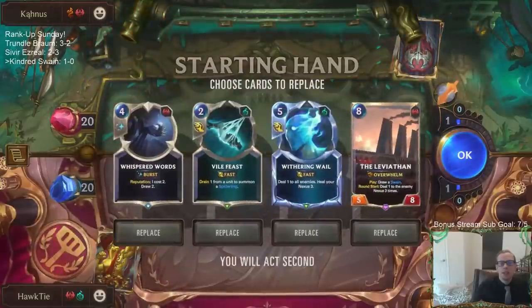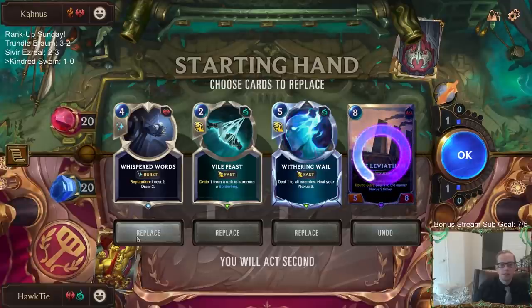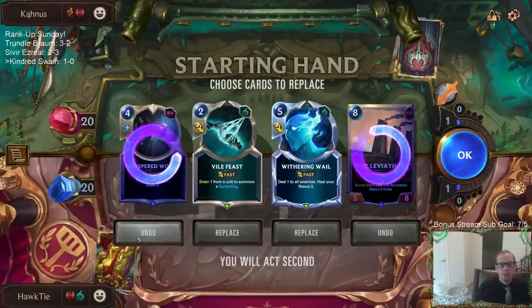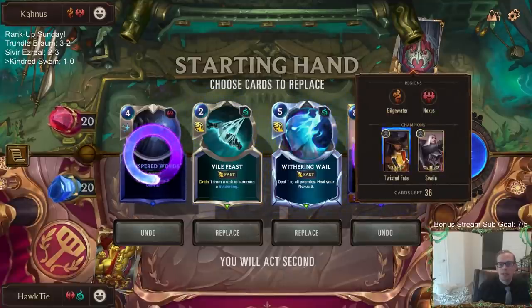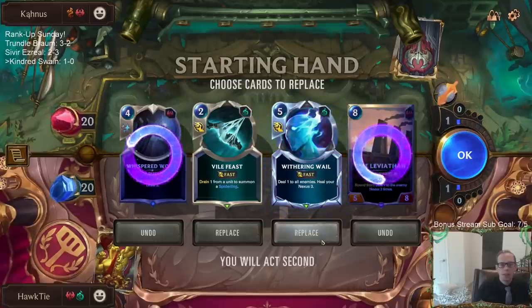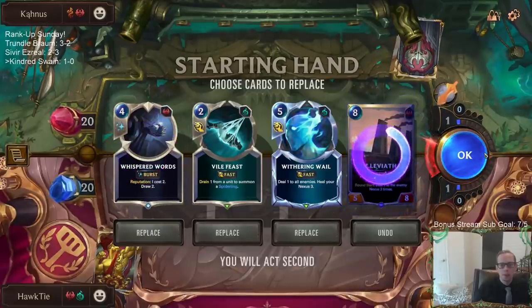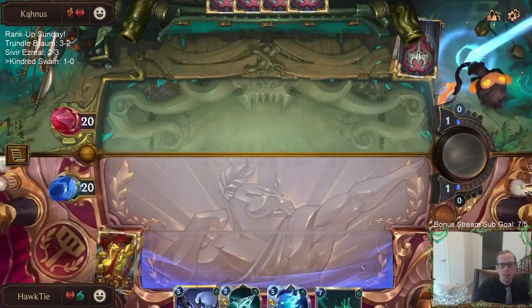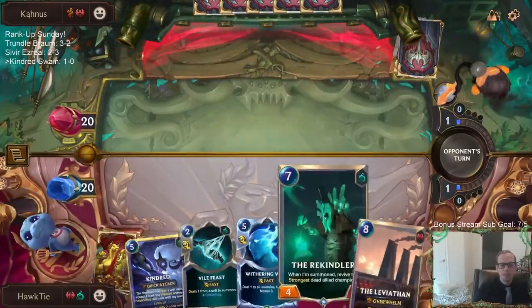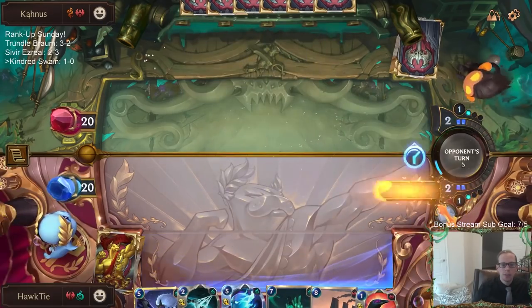Okay, playing another Swain deck - they got Twisted Fate. I feel like I mulliganed those but I actually kind of like Withering Whale and Vile Feast here - this version they can usually go wide. I kind of want to keep Whisper Words or Leviathan, maybe this Whisper Words - no, we'll just mulligan. I'll feel bad if I can't find any top end stuff. I'm really glad I mulliganed both of them now with all three cards being top end cards.